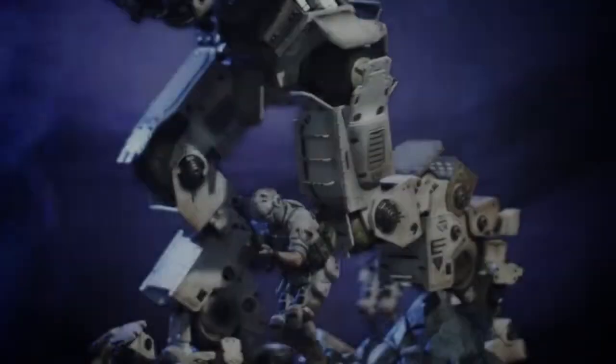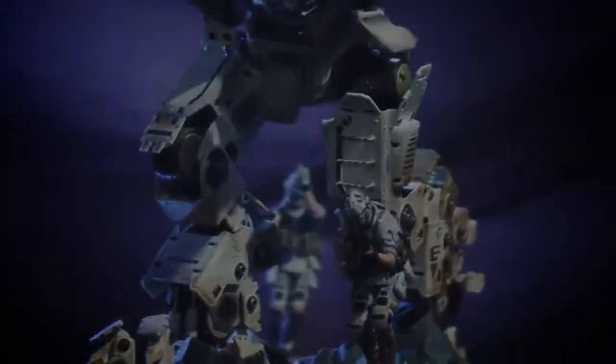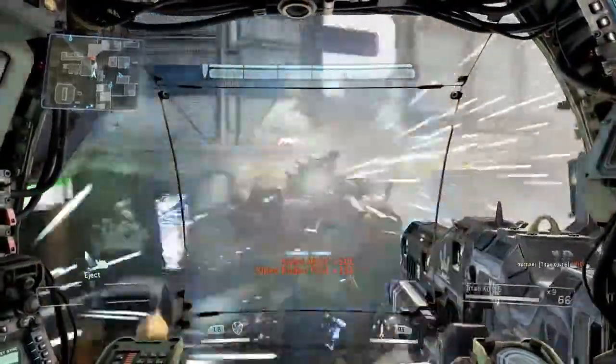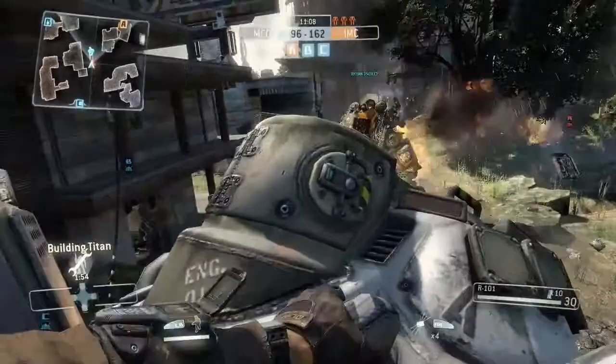We've got the grunts on the ground — the AI grunts — we have a Titan, obviously he's mid-run, and what we've got here is the cat and mouse gameplay we're talking about, where you can kind of use your imagination and think that this Titan is running through Angel City, and this pilot has just leaped onto the Titan and is going to perform a rodeo or crack open his brain case and go for a quick kill that way.